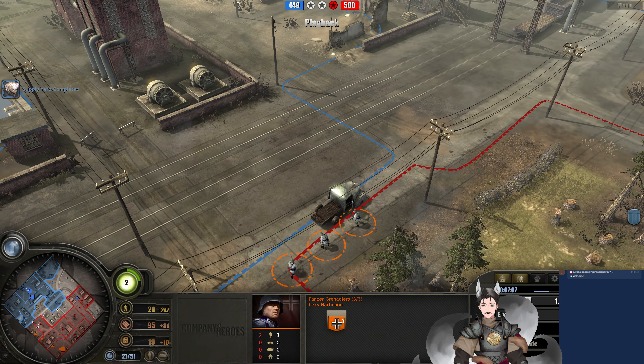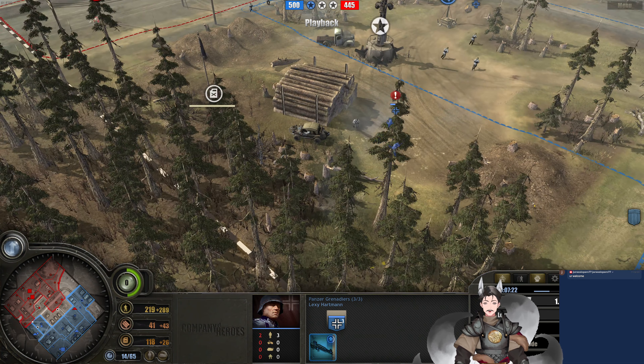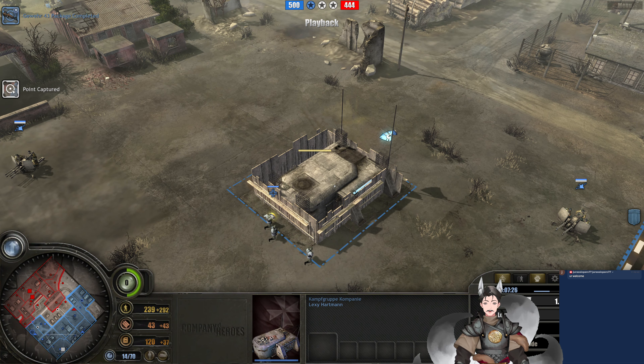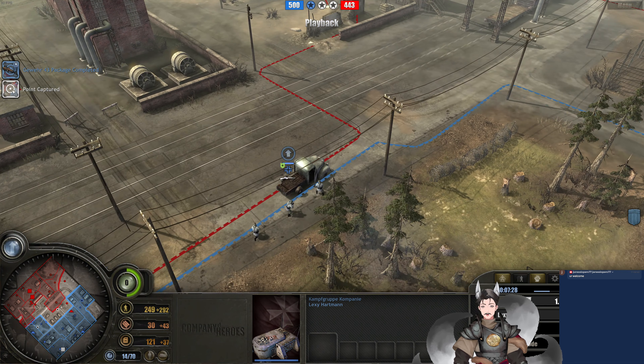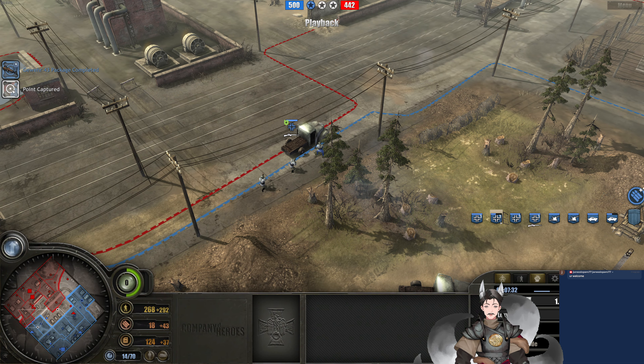Getting some much needed reinforcements and replacements. Supply yard is now complete. Over here on the Panzer Elite side, we've got four Panzergrenadier squads — he did lose one. We can now booby trap buildings to confound the enemy. We know he went for Scorched Earth with the incendiary traps. He does have the Combat Group Company being built out. He does have one squad with G43 rifles.